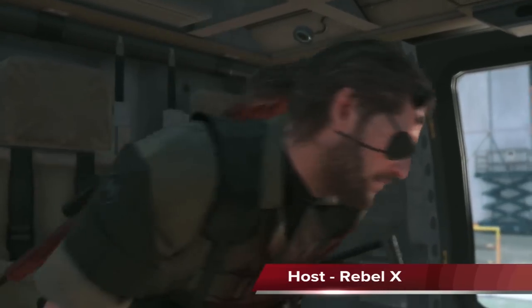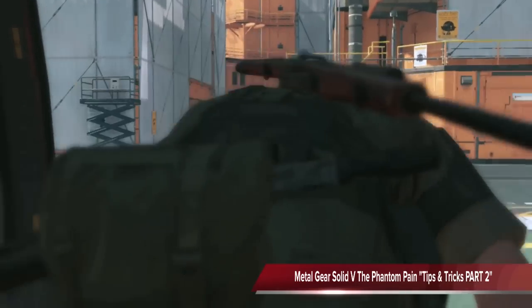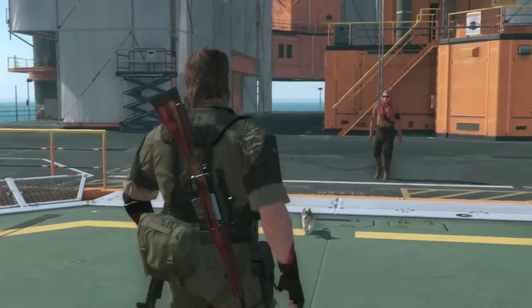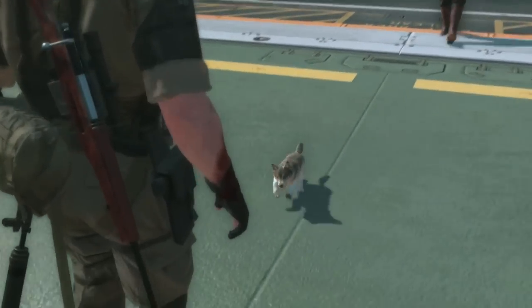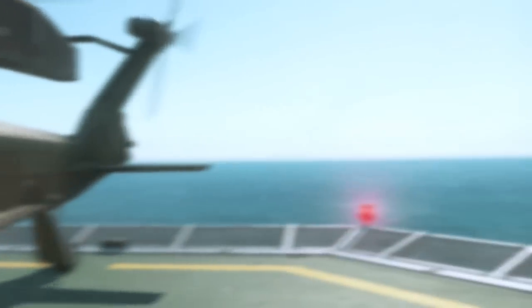How's it going gamers, RebelX here in the War Room. Today we're looking at Metal Gear Solid 5: The Phantom Pain, Tips and Tricks Part 2. This is where we're looking at how to build your Mother Base, where you can find DD the cute little wolf pup that will be a big help to you later in the game, and how to survive your first boss battle against the Mist Squad, or the Skulls, along with a few other tips.